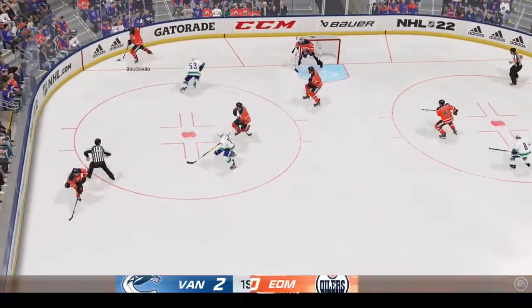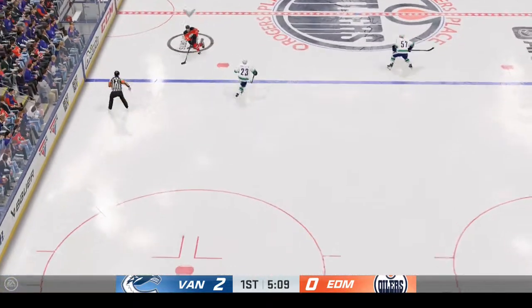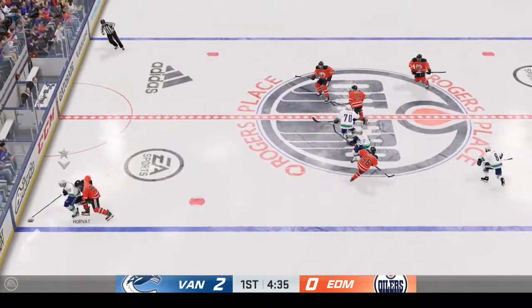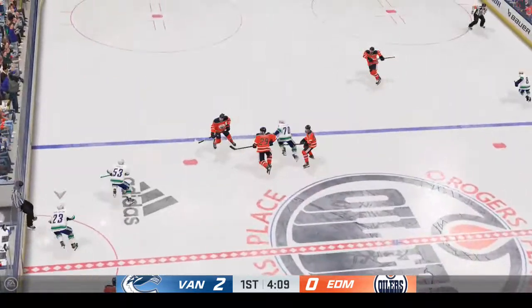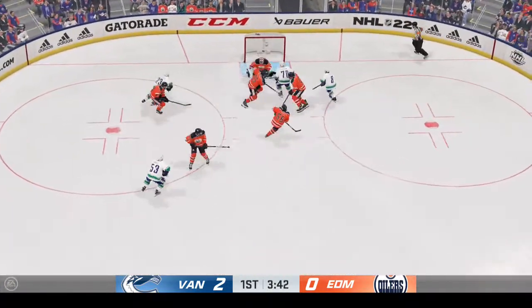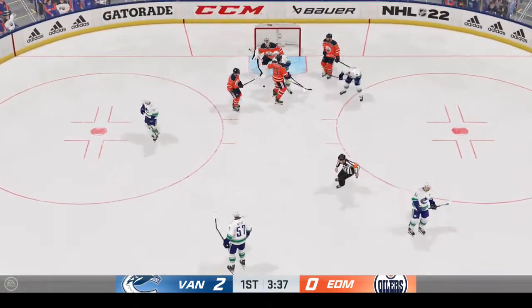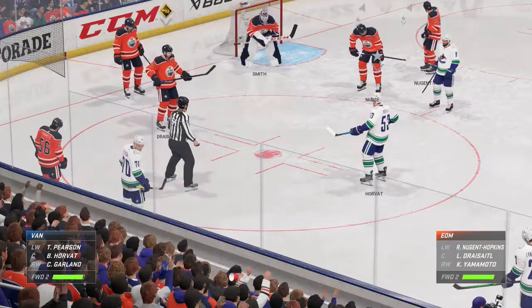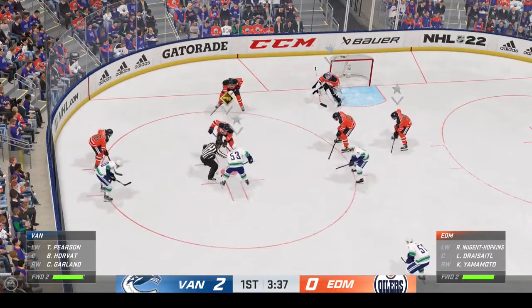Edmonton's got it in the defensive zone. Dishes it to Yamamoto. The Oilers take it across the line. Long jam in front — that's broken up. Moosa quickly over to Ekman-Larsen. Vancouver's got the puck against the boards. Stopped by the goaltender. Puck is frozen and we get a stoppage in play. Here in the late goings of the period — the Canucks lead this one two-zip.